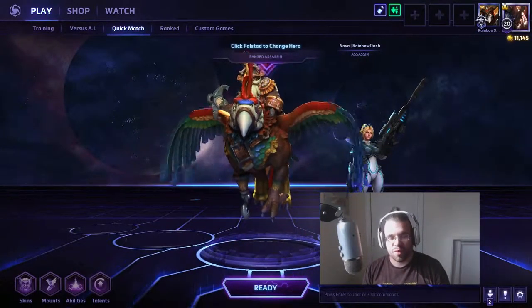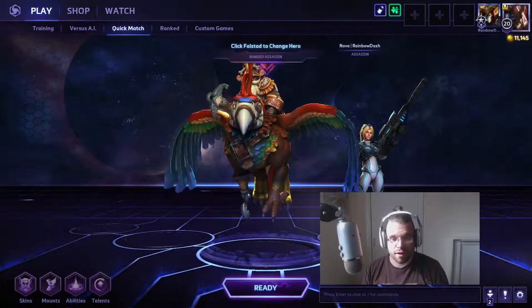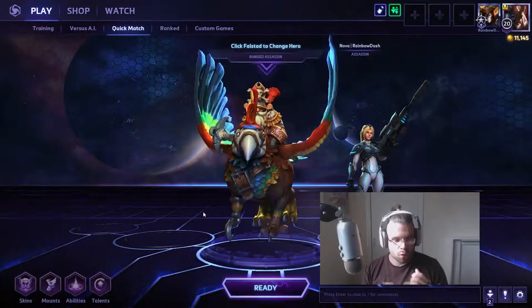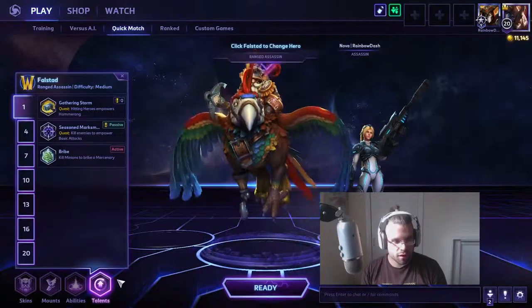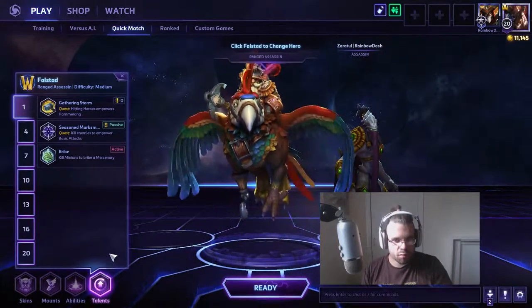Welcome back to Heroes of the Storm. Today we're continuing with an overview of the assassin Falstad — the air Muradin. We have two builds to check out. We've already established that the Colossalis lightning build is pretty damn good, so today we're going for the other two: the gathering storm build — the Q build, his boomerang build — and then the season marksman.